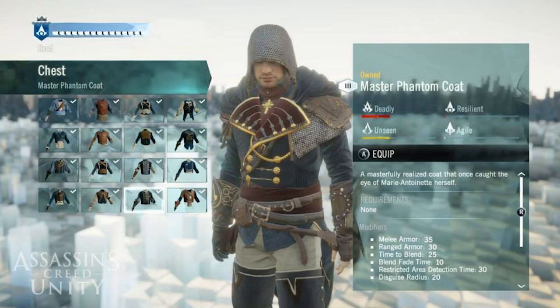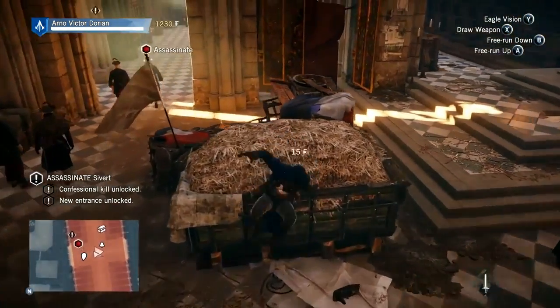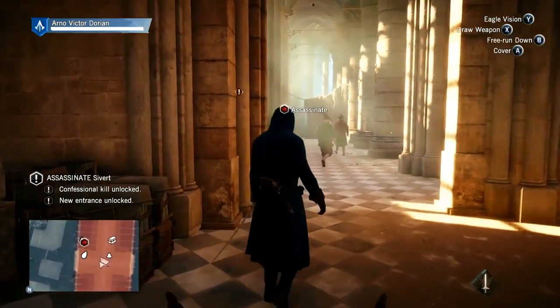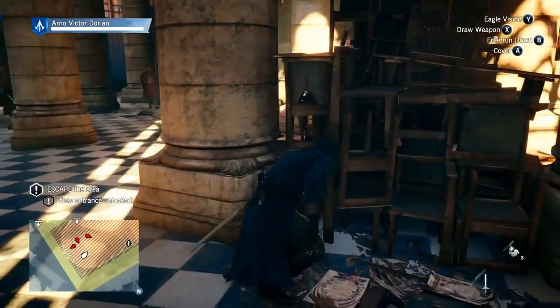So, for example, if you want to be really sneaky in this game, you're probably going to want to pick clothing options with attributes like 'unseen' or 'agility.' But if you're someone that just wants to run in and smash people, then maybe you want attributes like 'deadly' or 'resilient.' Now, I don't think you can actually pick how much goes into each attribute — I think it's just a set attribute for each outfit. That's really interesting, and I'm excited to see the different options and attributes connected to each outfit.